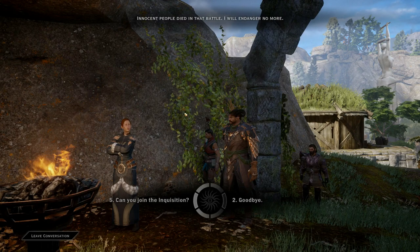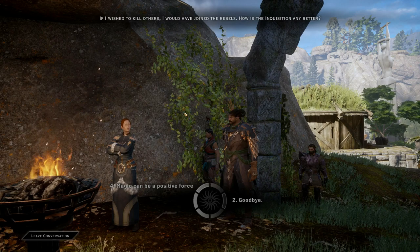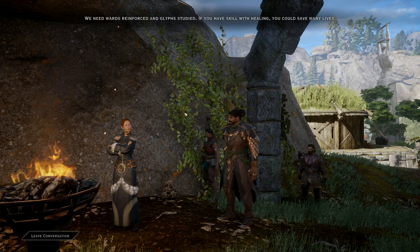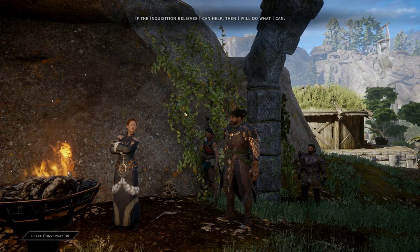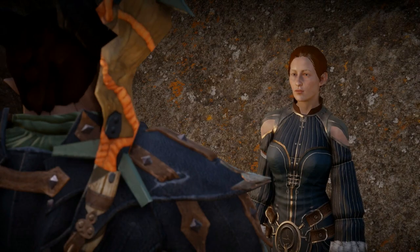You could come hang out at my castle in the sky. The Inquisition could use the skills of a powerful mage. If I wished to kill others, I would have joined the rebels — how is the Inquisition any better? There are countless ways for you to help the Inquisition safely without having to fight. We need wards reinforced and glyphs studied. If you have skill with healing, you could save many lives. True enough — if the Inquisition believes I can help, then I will do what I can. My skills are yours.